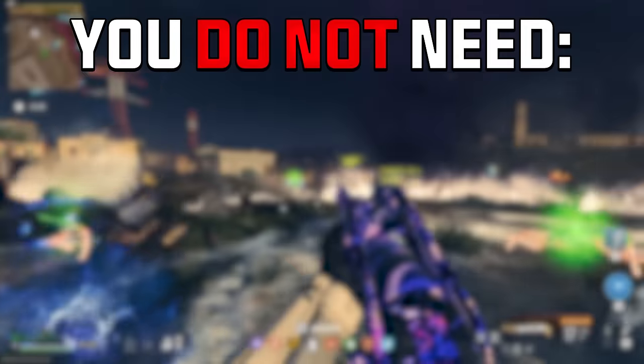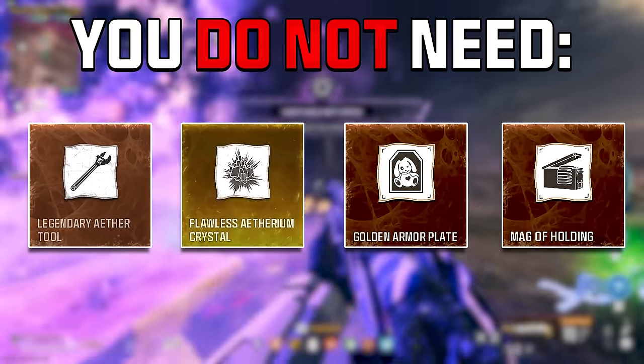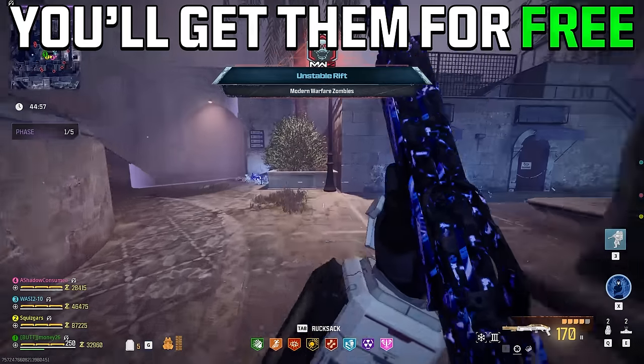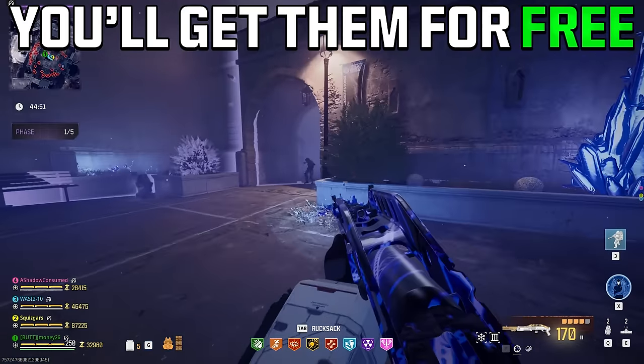Besides that, you do not need to bring in a Legendary Aether Tool, a Pack 3 Crystal, Golden Armor Plates, or the Mag of Holding if you don't want to. Because if you're able to get into the Unstable Rift, all your weapons will automatically be upgraded to Pack-a-Punch 3 and Legendary, they'll have Mag of Holding applied to them, and you will have Golden Armor Plates applied to yourself.